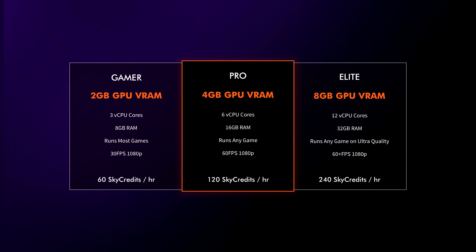The three performance packages are: the Gamer version; the Pro version, which gives you double the VRAM at 4 gigs, 6 virtual cores, and 16 gigs of RAM, and will run basically any game; and the Elite version, which gives you 8 gigs of VRAM, 12 virtual cores, and 32 gigs of RAM — they say it will run any game at ultra settings with 60+ fps at 1080p.